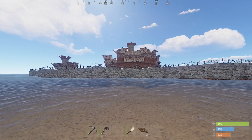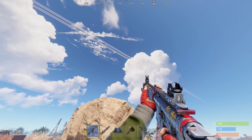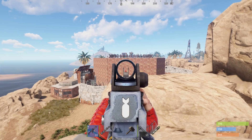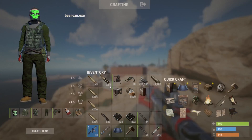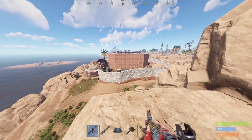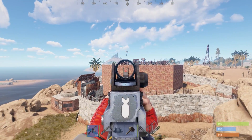Right as I found another base, somebody has to be calling in airdrops right next to me. I'm going to take every precaution for this raid. I brought in an auto turret and I want to go ahead and take one of his external TCs — you can see it right here. It is armored, but that airdrop could cause a problem.